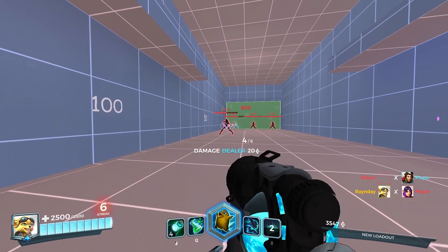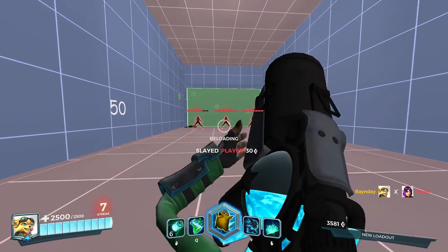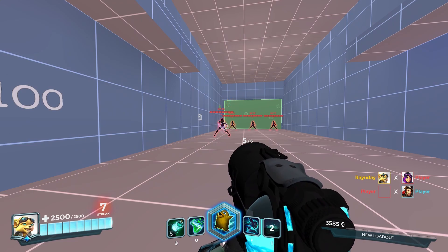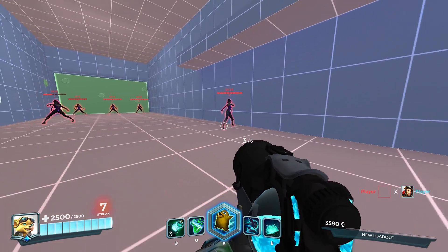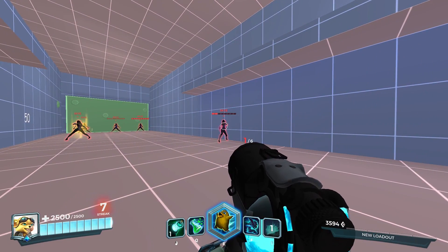This puts them in an unexpectedly bad position to fight back. It's also good to note that only your first shot after using Explosive Flask onto an enemy will create a bonus damage effect. Any subsequent shots following that will not have additional damage added onto them — unless you reapply Explosive Flask.